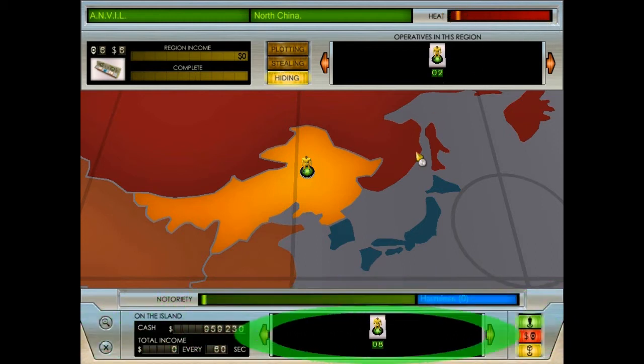A bit about heat: heat can make this game very tough at times. If you anger multiple organizations at the same time, they'll send stronger and more dangerous operatives. Operatives in the region can either plot, steal, or hide. We'll look at each activity in turn once your minions have arrived.